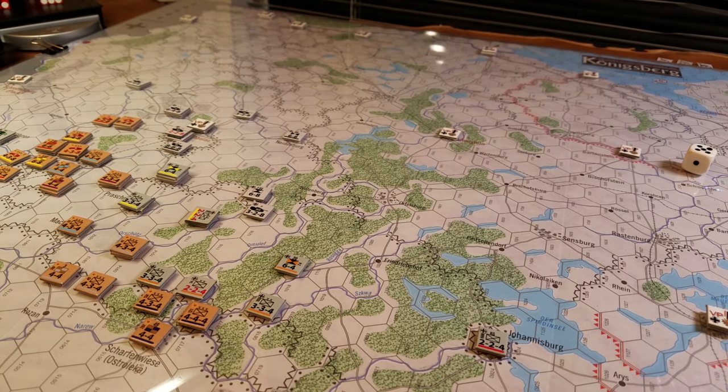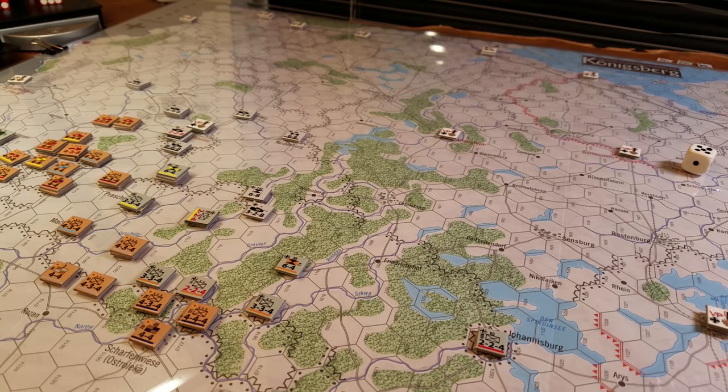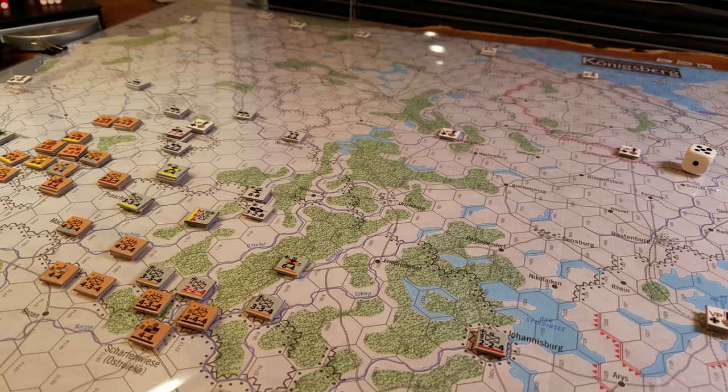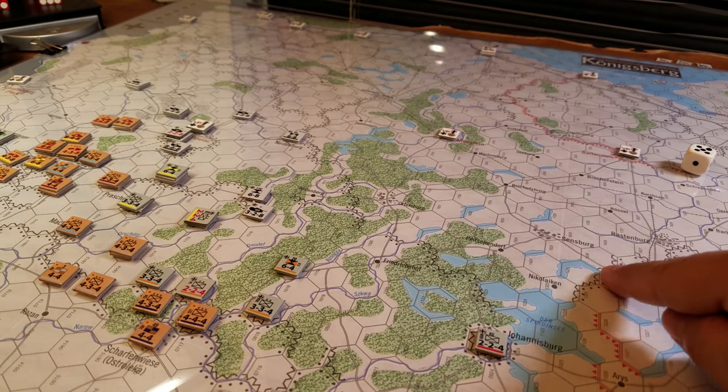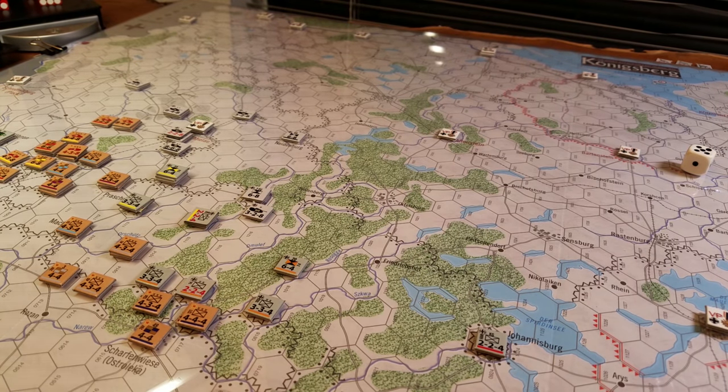So we're back — when you're just recording with your phone, you can't switch cameras on this Samsung device. Let's talk about the components. First thing you'll notice is it's a fairly attractive map. All the fonts, colors, roads, rivers, streams, lakes, and the ocean near Königsberg all blend in nicely. It's a soft, pastel-style palette. Then you've got different types of fortifications and defensive lines which impact combat to one extent or another.